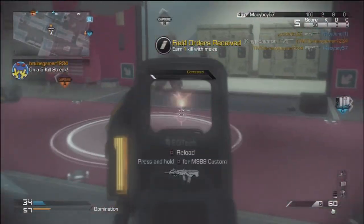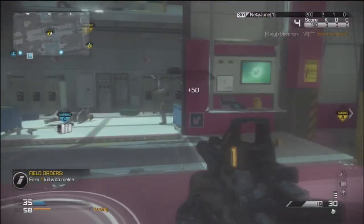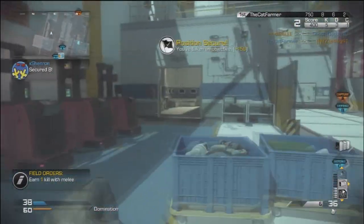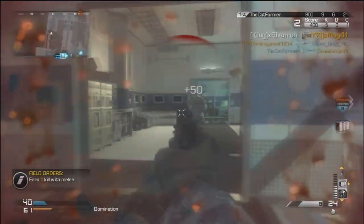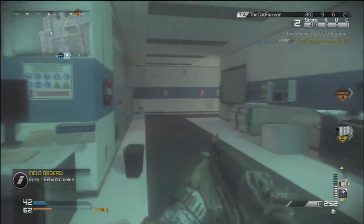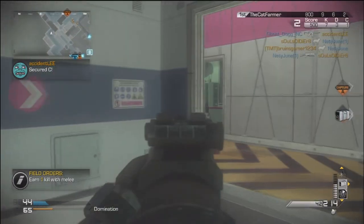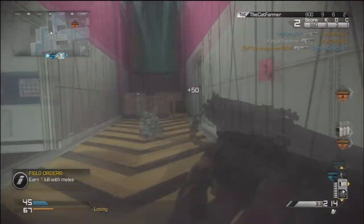I have no secondary, no lethal, no tactical. My perks are: ready up, dead silence, focus, quick draw, and stalker. Focus is on almost every class I have — when you get shot it reduces the flinch, which is perfect. Dead silence makes you move silently so you're harder to detect, and I hate hearing my own footsteps.